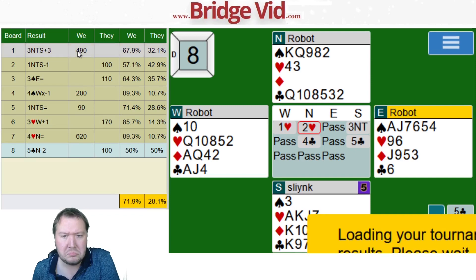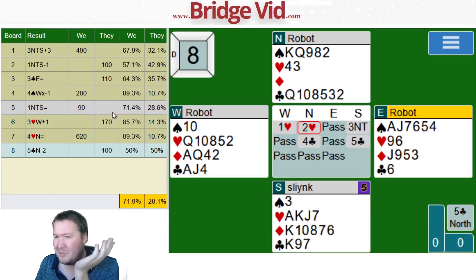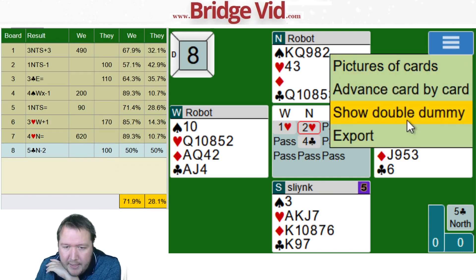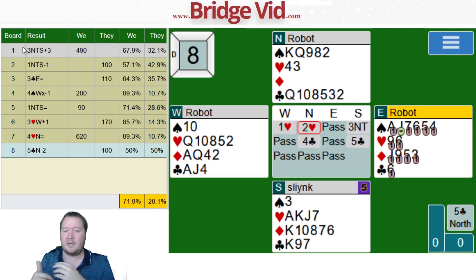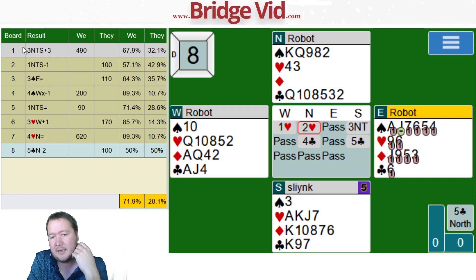50 percent — wow. I guess everyone was doing something similar. I thought not everyone would be bidding three no trumps and therefore not getting put into five clubs. Some people might have been passing four clubs or something. Down one was the best I could do. If I'd found the jack of clubs — one concern was if east has the jack, they might get a trump promotion, but the reason west couldn't necessarily do that is I could just ruff and throw a trump.